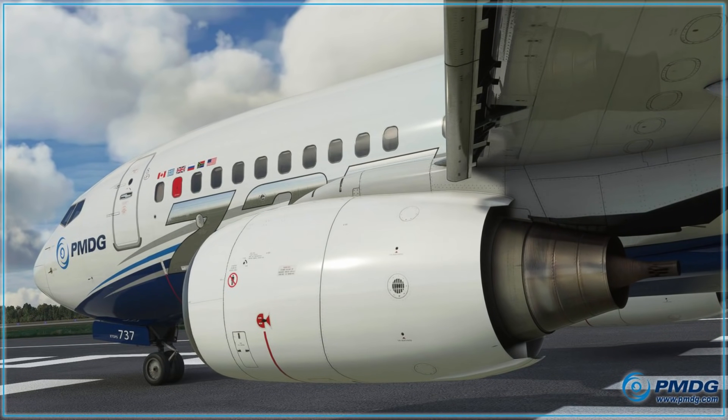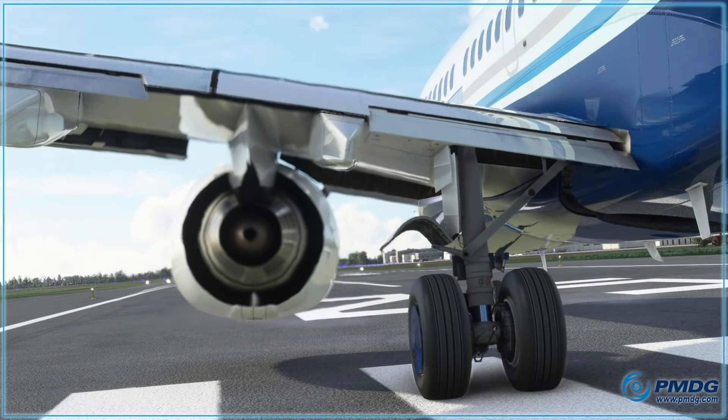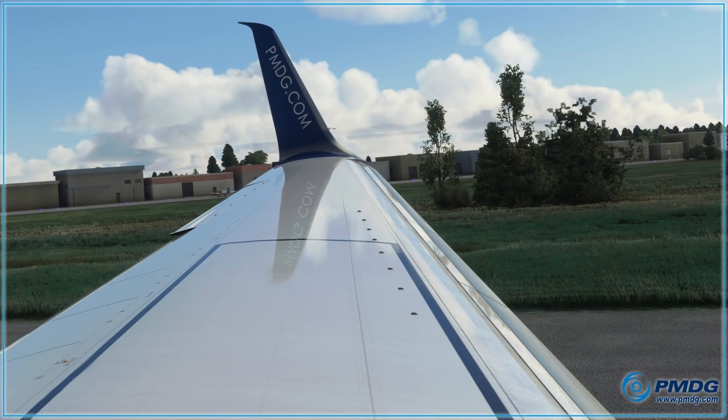Moving to probably the biggest team in this list: PMDG. Their priority is the 737 Next Generation, which I cannot wait to see — flying RyanAir medium-haul flights from London Stansted. They were quite silent for most of the year until recently when they gave us a few new teasers. They've also confirmed plans to bring over their 777 and 747. It will be payware and quite expensive — very close to £100 and above. Is it value for money? If you're a diehard simmer, I'd say yes. Keep an eye on my channel for news. Thank you so much for sticking with me — we're well over halfway through now.